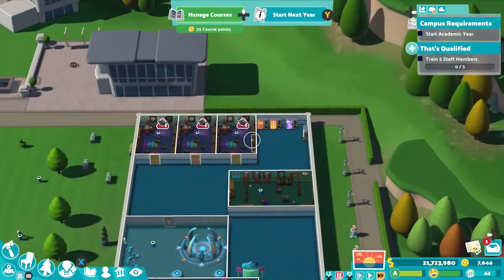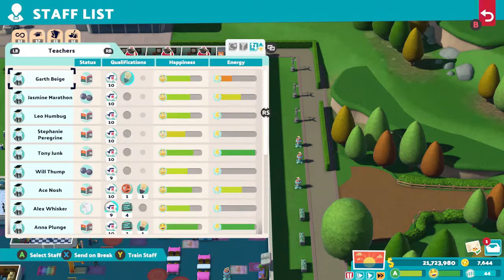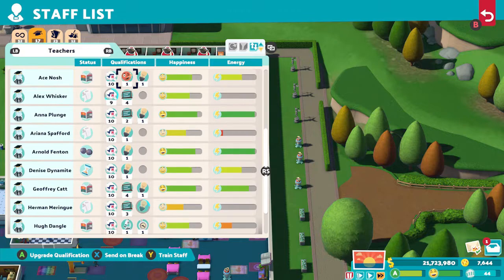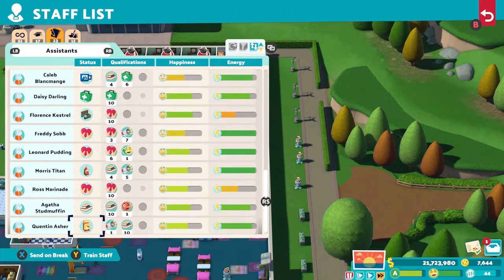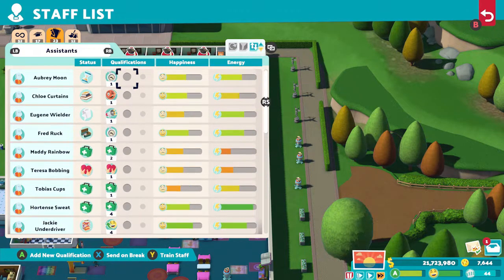Go to your options and disable all saves. The achievement I'm going for is having 100 students quit. You might have already got this. I think I had about 30 students in total quit during all the campuses. I then deleted all rooms except classrooms, and deleted all vending machines and fun stuff around the campus. It still took about two academic years before I got the required 100 students to quit. Once you get the achievement or trophy, exit the game without saving so it does not affect your campus build.